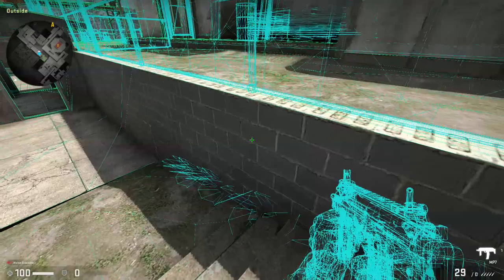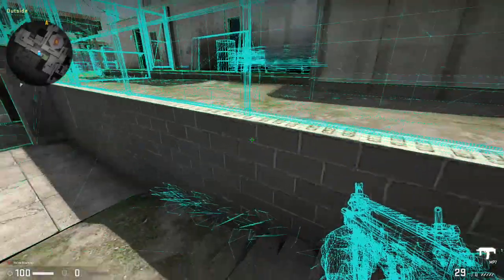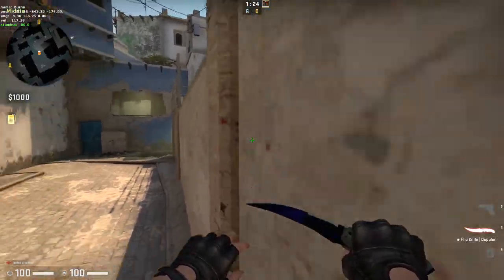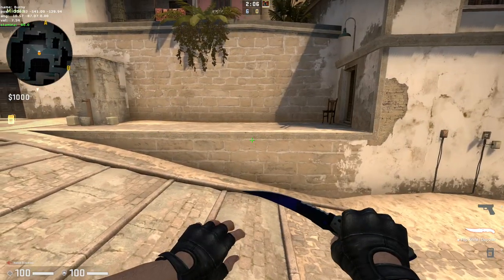In short, this pixel surfing glitch works because this wall and fence are actually two walls, one being placed on top of the other. Here on Mirage you can see it better, and if you jump with a precise position and angle, you can just surf on the bottom wall. This glitch is very complex and interesting.